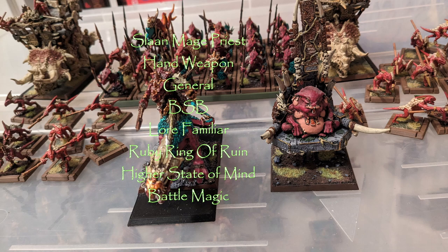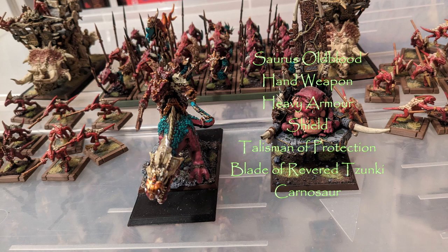That should give me good odds of keeping him alive. Finally, the Ruby Ring: since I was taking Battle Magic for this tournament, I figured what's better than one fireball? Two fireballs, to get rid of any pesky units that might show up. That was my thinking behind the Slann.